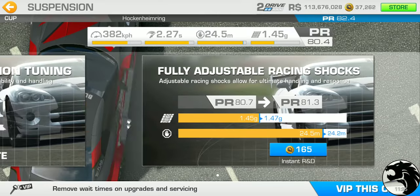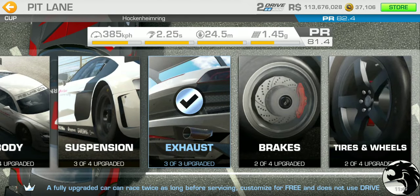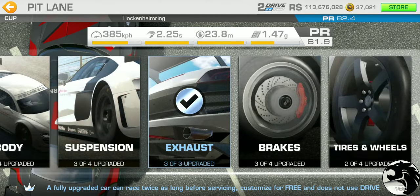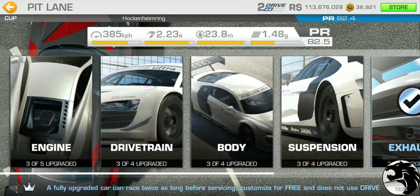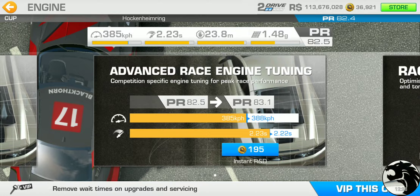Using gold to skip wait times: suspension brings PR to 80.7, exhaust to 81.4, brakes to 81.9, and tires and wheels to 82.5 — just 0.1 over the 82.4 target. This is the cheapest path. Spreading upgrades across all categories is the most economical way to raise PR, since higher tier upgrades give diminishing returns.